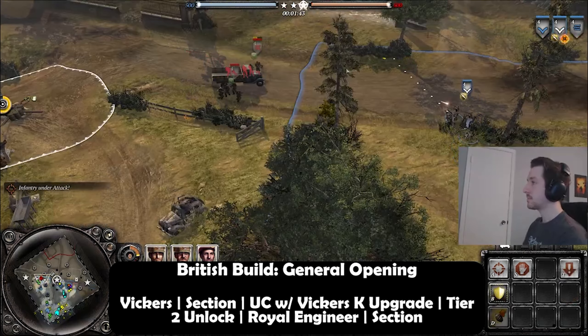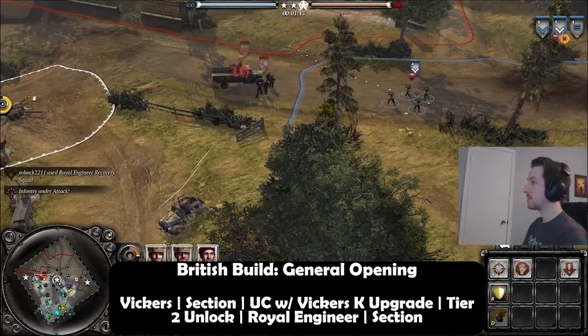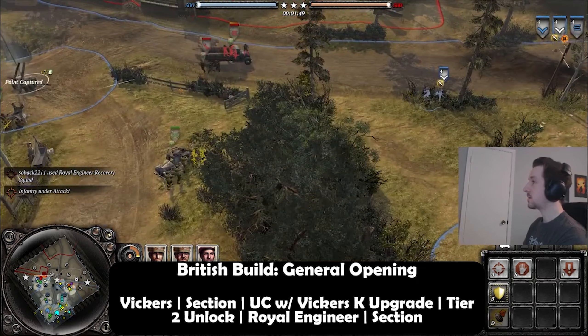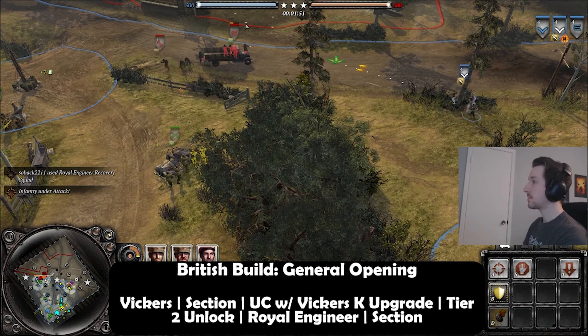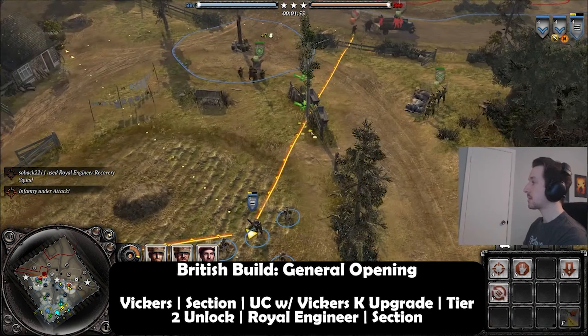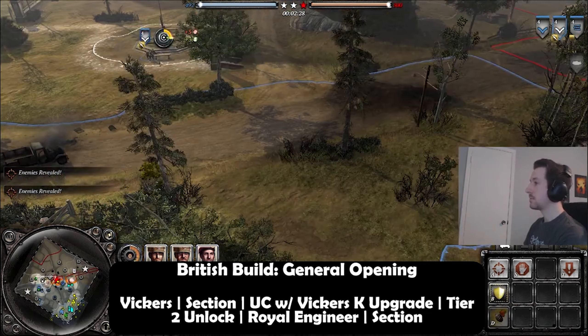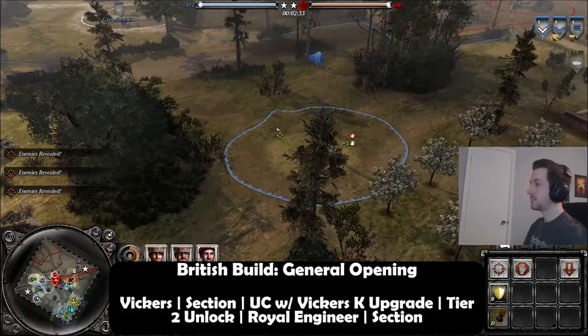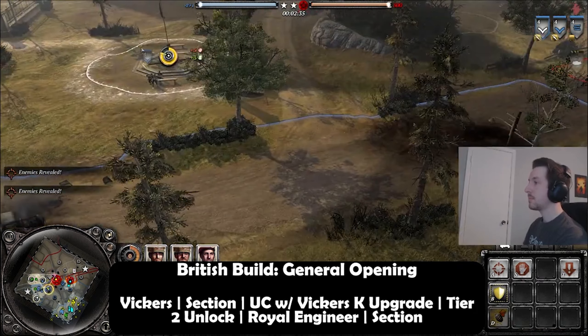Let's dive into the openings. First, the general opening: you want to start off with your four-man band and acquire a Vickers. Once you get this Vickers set up, the next thing you'd want to go for is the section. This allows you to provide firepower with your opening Vickers and will also be great support with your universal carrier.